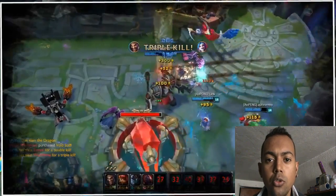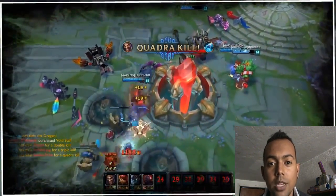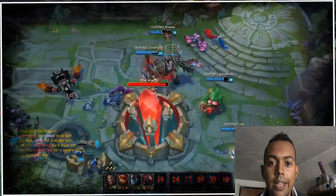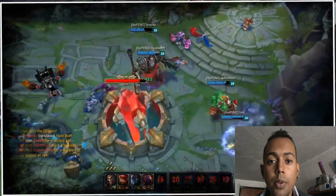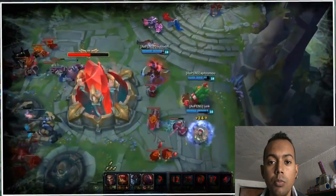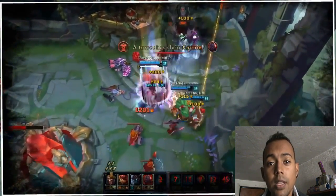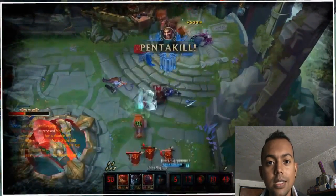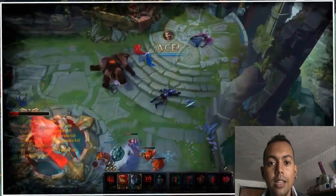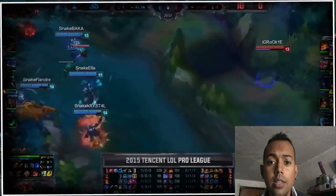Ya conocimos los pros y los contras de Draven. Ahora es hora de dar una puntuación según mi experiencia. Yo le daría un 6 a Draven. Para mí es uno de mis campeones favoritos, pero su escape es lo que me molesta un poco, ya que no cuenta con un escape suficiente para la meta actual. Hay muchísimos asesinos y muchísimos tanques, lo que nos complica un poco el trabajo.